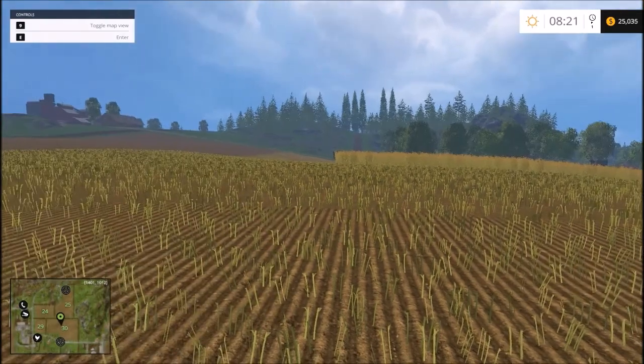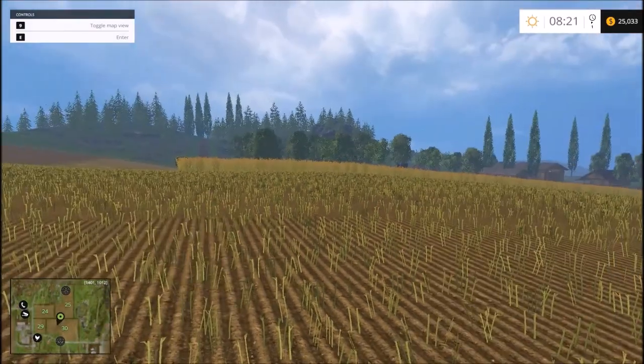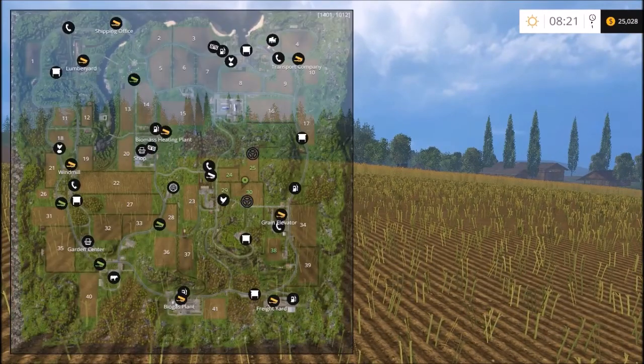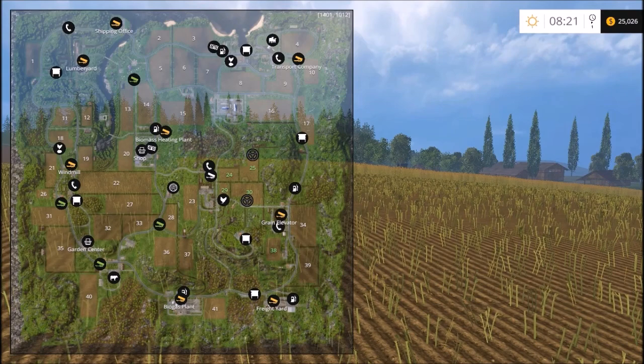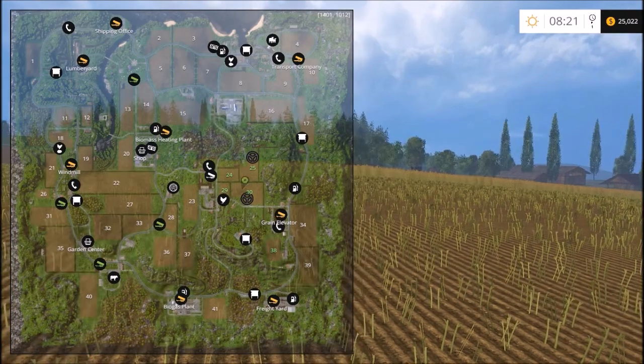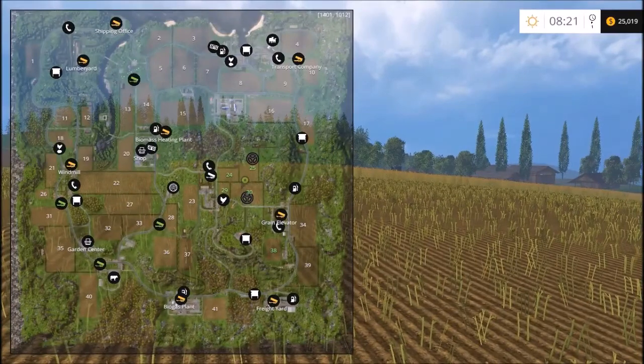I did switch over to hard mode, and I did buy all four of these fields near the farm. Fields 24 and 29 I already had; I bought 25 and 30, as well as we own 38. I bought the other two fields in this four-field group and plowed them all together into one bigger field.